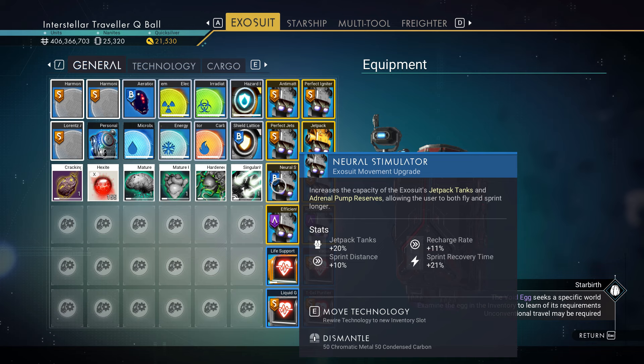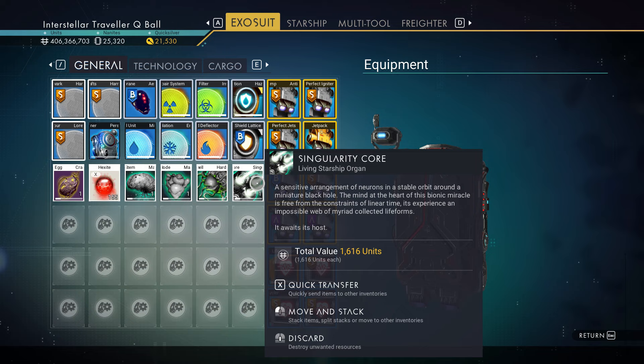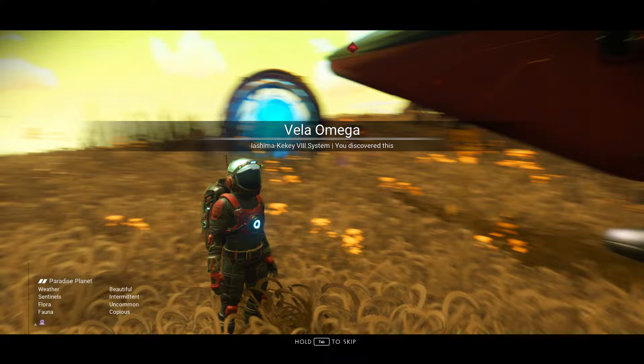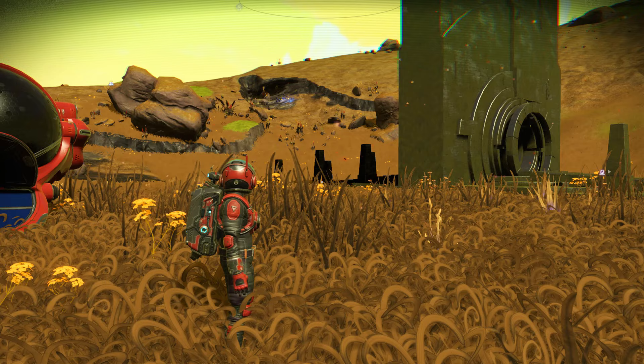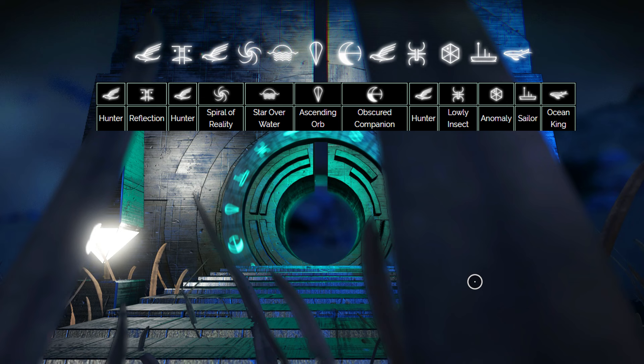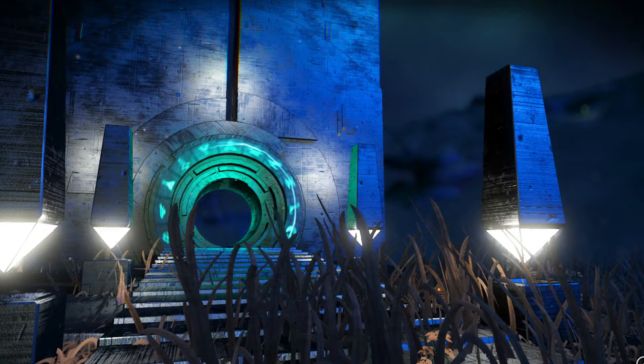After everything has finished maturing, you'll have all four parts. Now it's time to use that portal base we set up at the beginning. At the portal, you'll need to enter a set of glyphs — those glyphs are actually written on the void egg itself in the form of words. You'll also need to be in the Euclid starter galaxy.